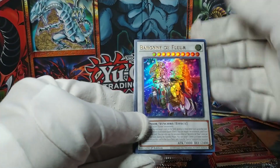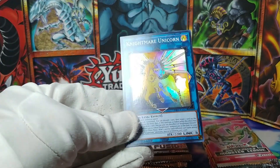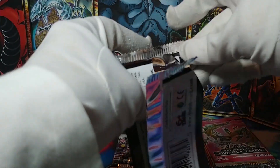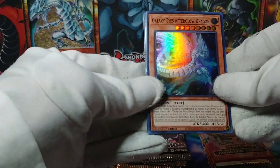Here we go — an Ultra Rare Baronne de Fleur, very nice, and a Nightmare Unicorn. There we go, that Baronne just swooping in to make that pack a little more worthwhile.